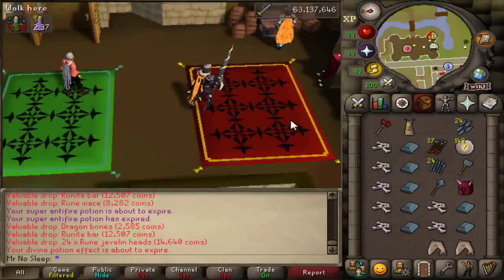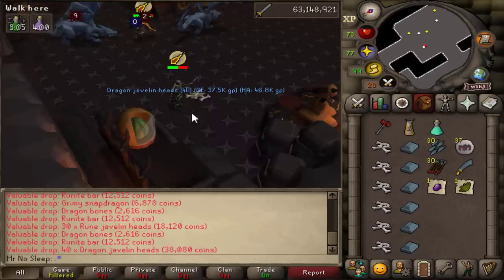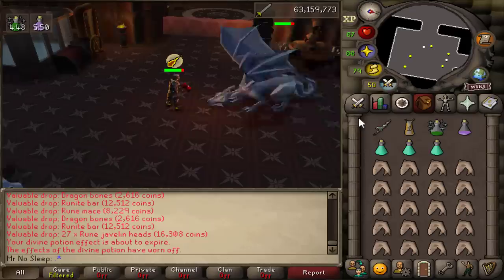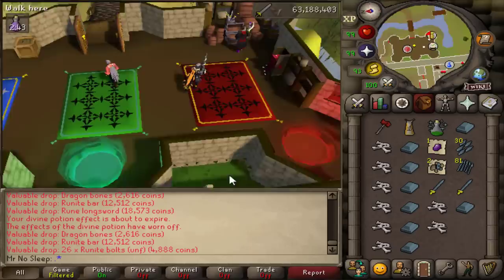There's our third elite clue casket and we are now 200 kills into today's video. It roughly took 17 hours of just killing rune dragons and probably another hour to complete all of the clue scrolls. I was using the total level worlds and it was pretty empty — at most there were three people in the room at one time, but for the most part it was just me alone. I'd say it's not worth staying if there are like four people in the room with you.